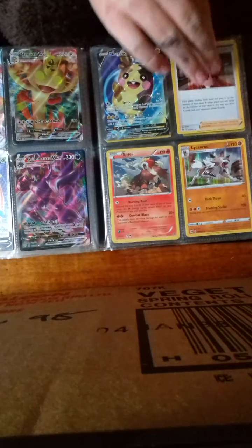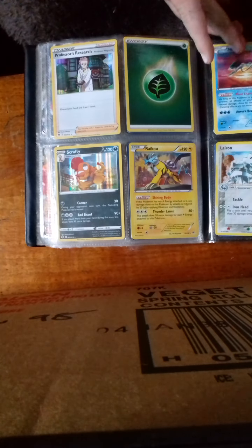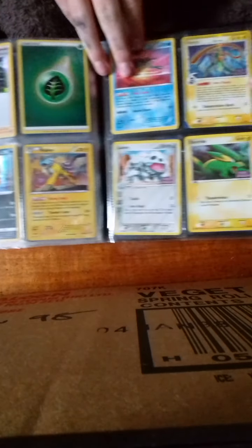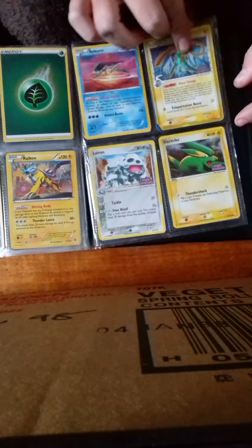Entei. Then you turn the page. We have Raikou and Suicune. They are my favourite holo cards that I own. And then we have Deoxys from Hidden Phantoms, which is quite an old set from 2006.